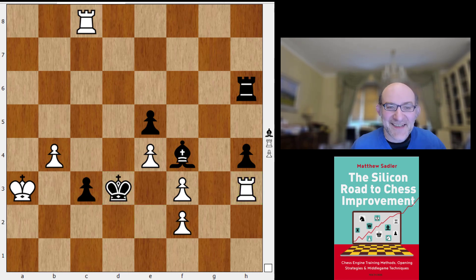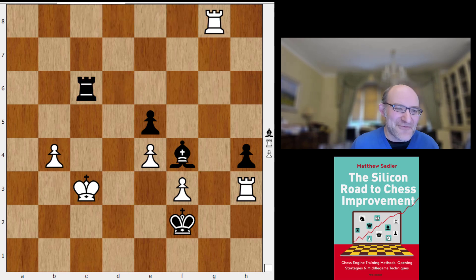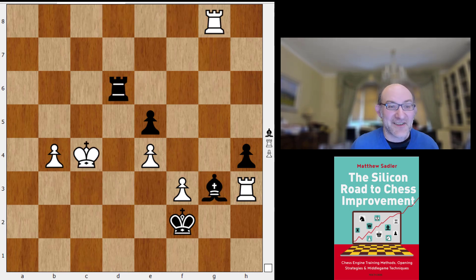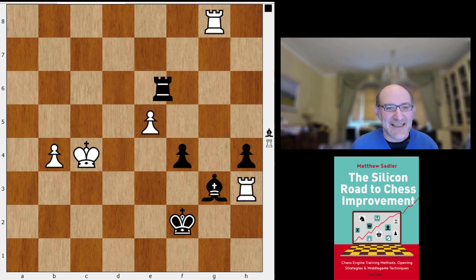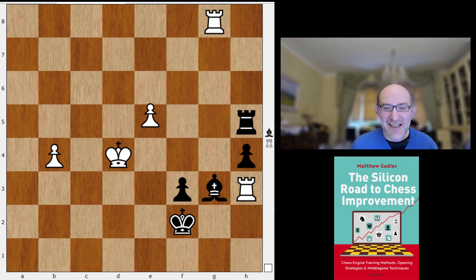So rook c8, played c3, king b3, king e2, king takes c3, king takes f2. I played lots of engine games from this position, and they all ended up in a draw. Rook g8, rook c6 check, rook d6 — just keep on checking — and bishop g3. King g2 allows rook takes h4, and we've definitely got king takes f3 coming, then king takes e4. Komodo tried a little bit longer — quite dangerous in a blitz game, but the engines coped without any problems.